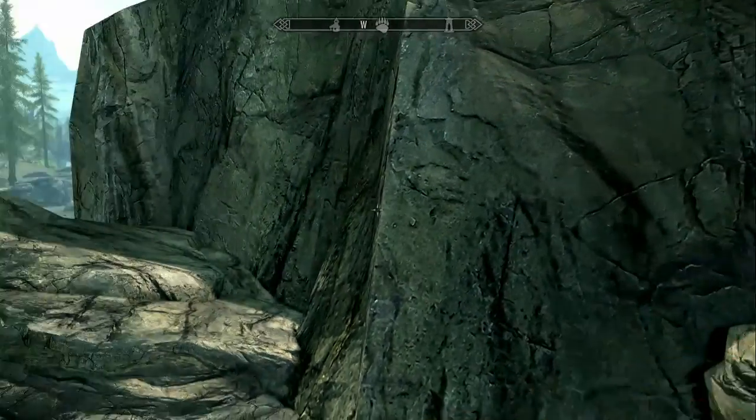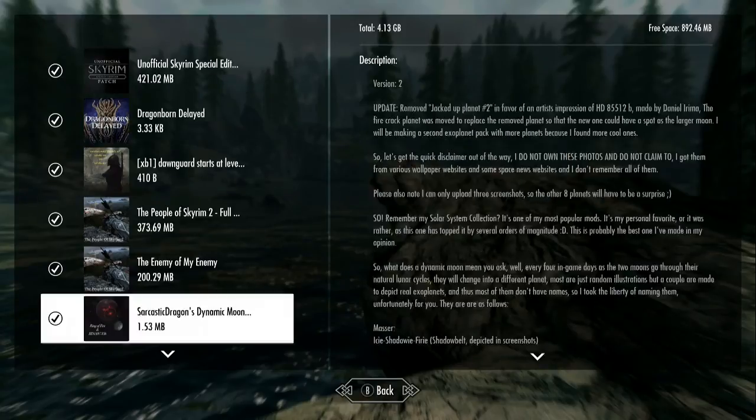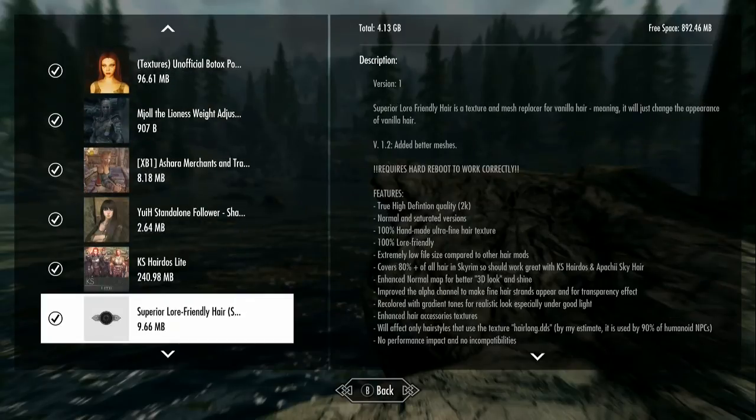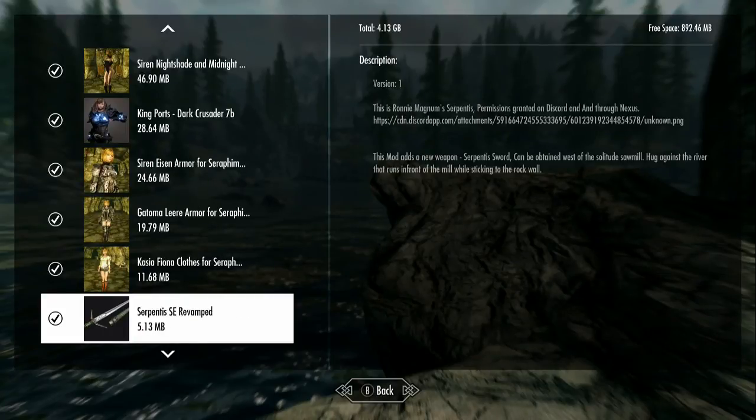That is the Serpentus mod — or Serpentus SE Revamped to use its real name. It's not a very big mod. If you want a poisoned sword that I don't think ever runs out of charge but can't be re-enchanted with something else, this could work for you. It'd be a great beginning sword — you might outgrow it. You could pick it up at a later level and see if that makes it better, but I'm doubtful. Anyway, thanks for watching — I'll catch you later.